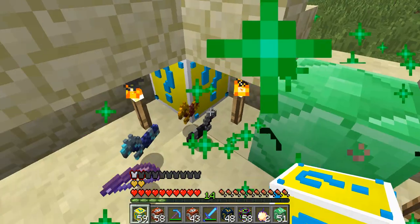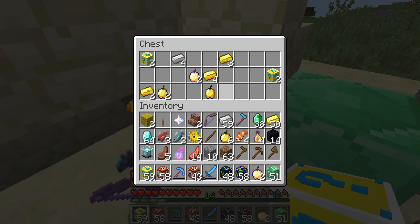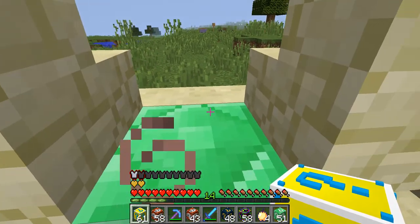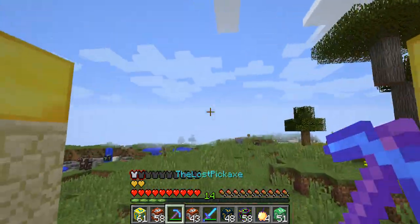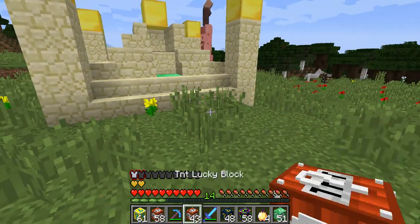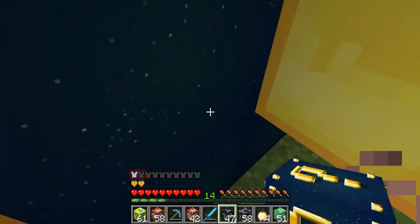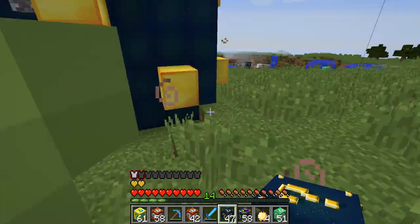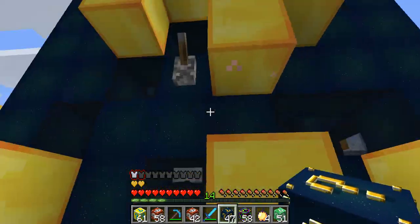Pig! Green stuff. Chest that I can't open — there's some golden apples in it. Here's some more lucky blocks. Let's get out of this. It's an upside down horse — it's really weird. There's a switch. Let's switch it. Looks like I switched it twice.